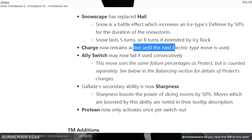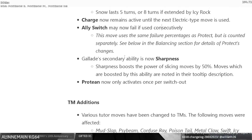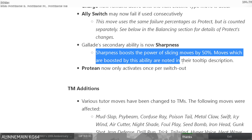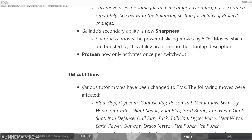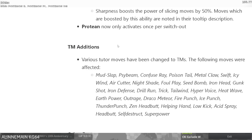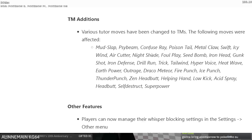Charge now remains active until the next electric move. Alley switch may now fail in certain conditions. Glacé's secondary ability is now Sharpness — Sharpness boosts the power of slicing moves by 50%. That's pretty interesting. Glacé is already a decent Pokemon in NU. As for Protean, I think only Kecleon has Protean in Pokemon.